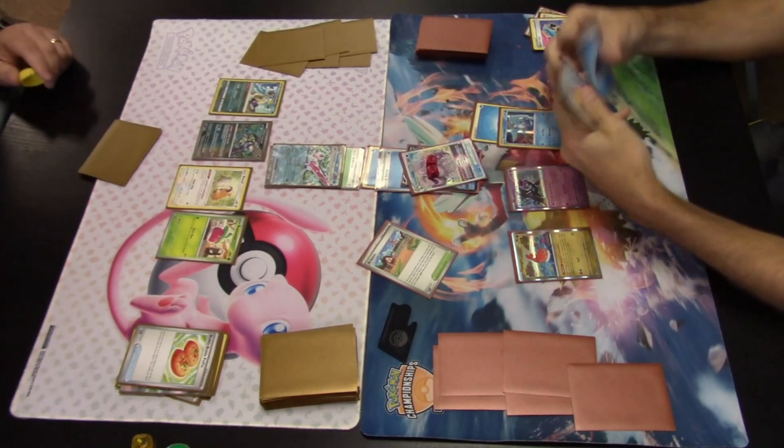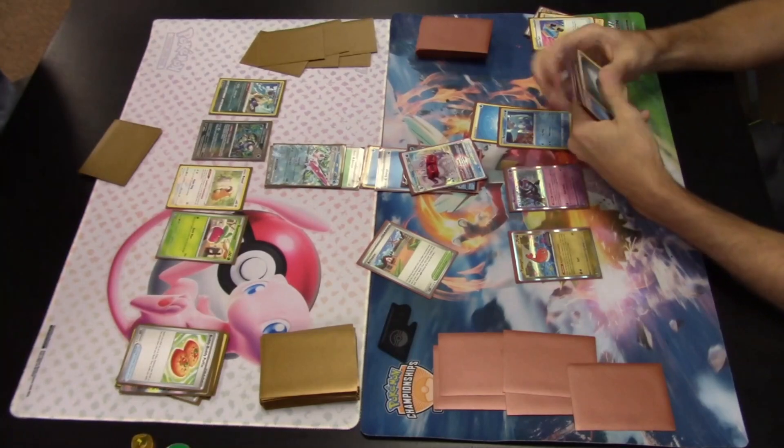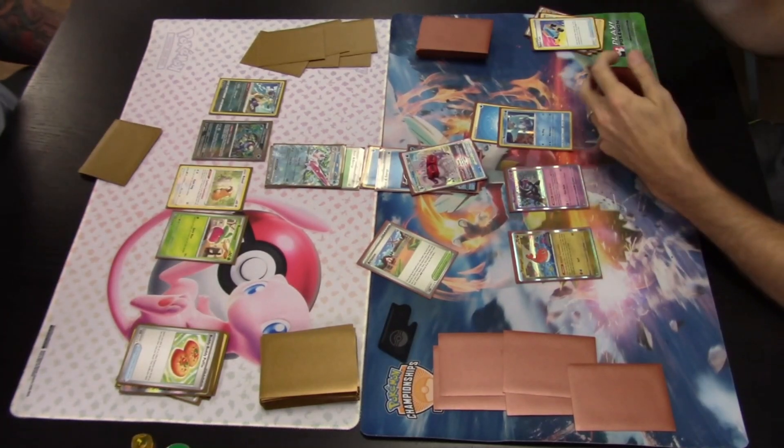We're going in with Icicle Soul, leaving the active Palkia V-STAR with 30 HP remaining. Play resumes — a KO here would have been optimal, but massive pressure is still being applied.